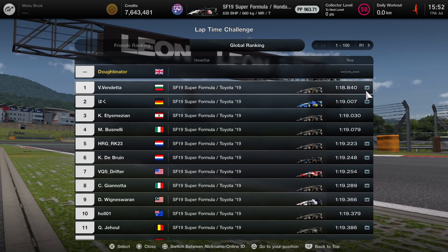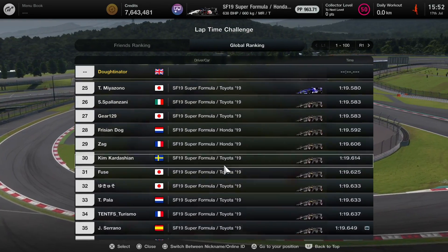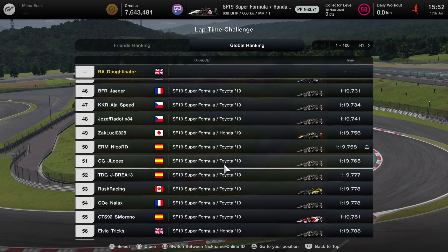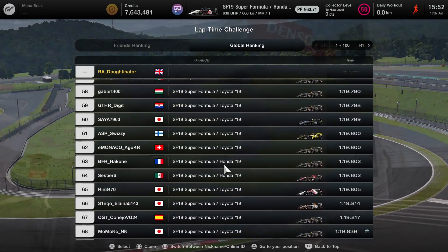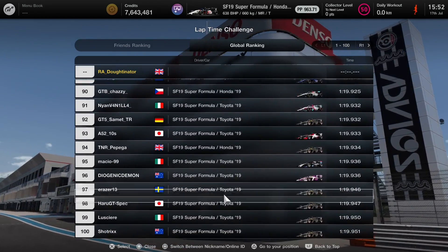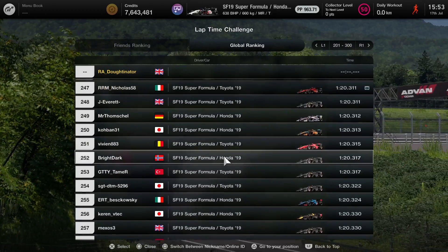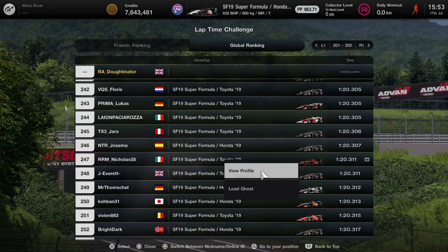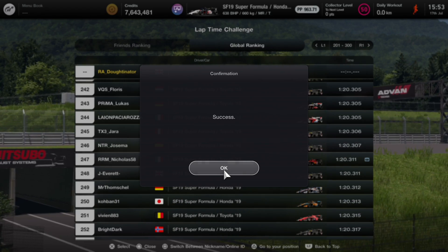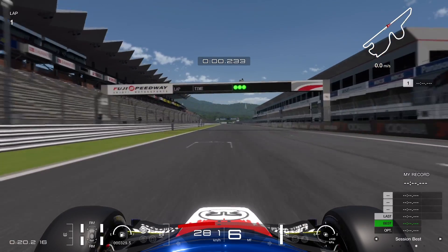This is where we want to load a ghost to follow. As I mentioned, you can load the fastest ghost in the world as long as they have a movie symbol next to their name. But what I'm going to do is scroll through and find a ghost that is a bit more representative of my own speed — I don't want to follow the world record ghost straight away. Scrolling through the pages down to around number 200 on the list, we eventually find someone with a ghost. One minute 20.3 is their lap time — I might be able to get somewhere near that, and it's certainly a lot more achievable than the fastest ghost in the world.